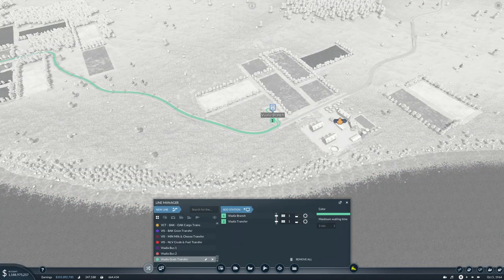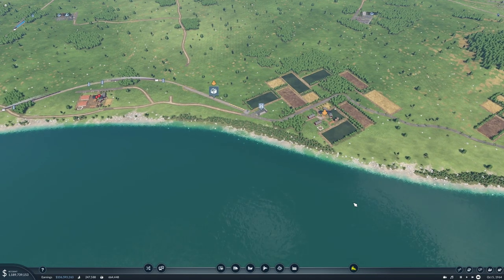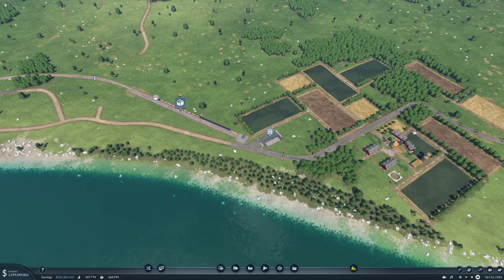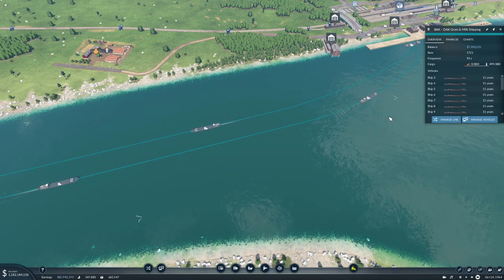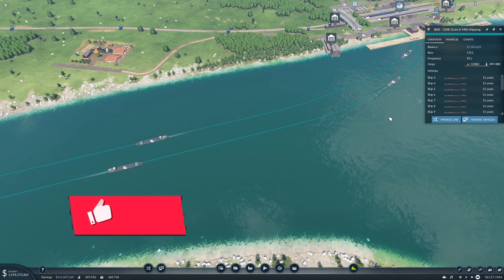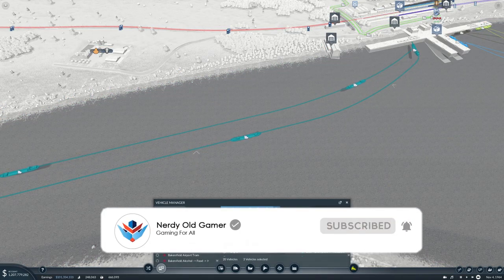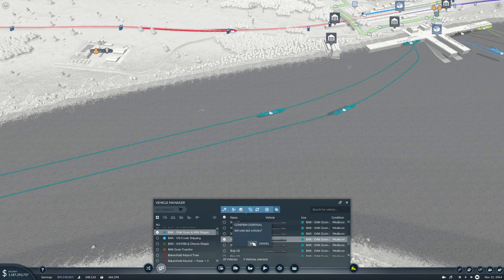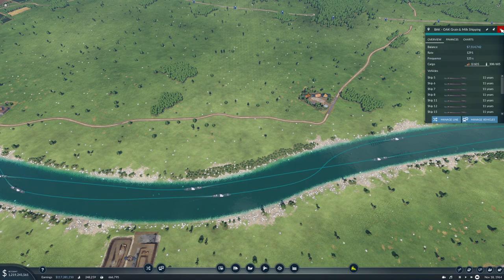Then this route we're simply going to delete because this farm can easily handle everything. And what's the rate on our ships here? 1721. I think we can sell five ships - sell those two, those two, and that one. That'll mean we have a rate of 1291, which is more than enough.